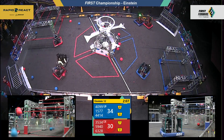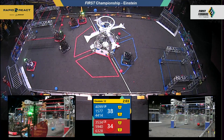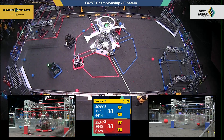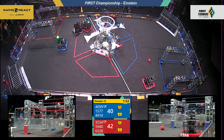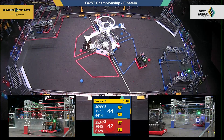34 to 26 in favor of Turing. Drivers in control — their alliance partners 4014 out of Ventura taking the shots up high. 1577 getting blocked off by the 3534 machine out of Davis, Michigan. Despite the defense, pops to a pie for the blue alliance — 4099.